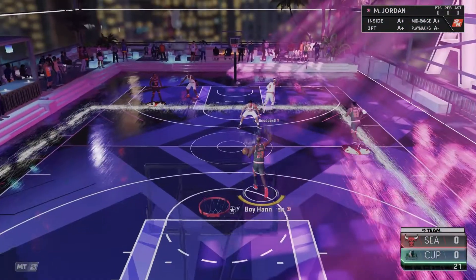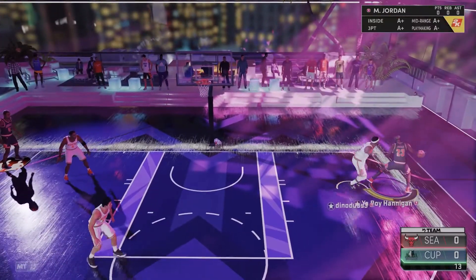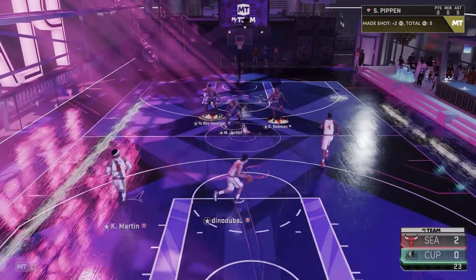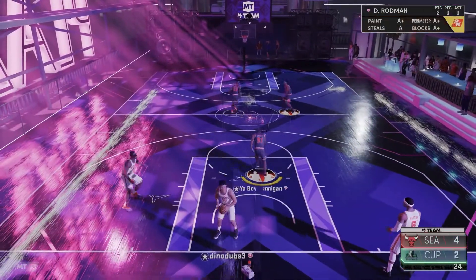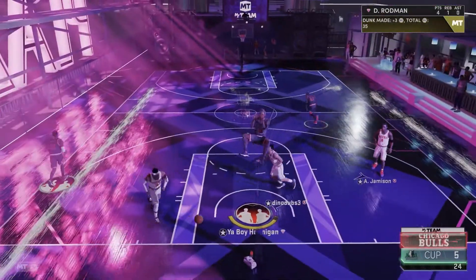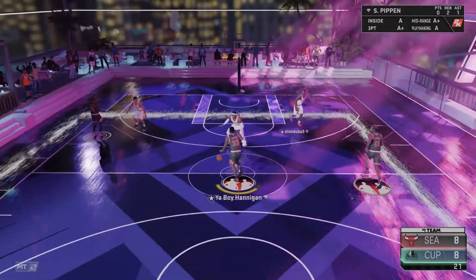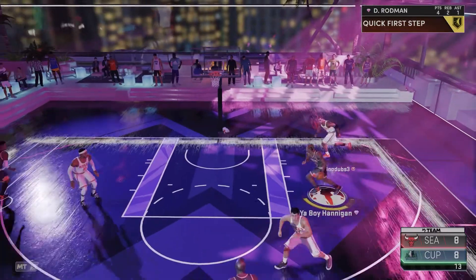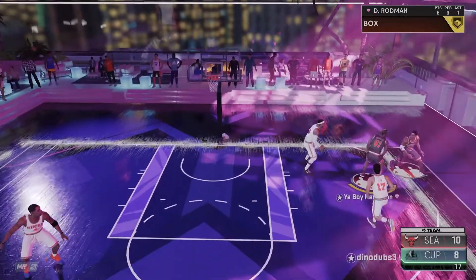First opponent — he has Jeremy Lin, Antoine Jameson, and Kenya Martin with a bunch of galaxy opals pretty much. Jeremy Lin on Dennis Rodman is an easy bucket — thank you very much. Rodman going often, easy two. I see Jordan cutting to the paint for the easy deuce. I kind of know his game plan, so if I can just try and make sure I don't allow any threes, we're gonna be in a good spot.